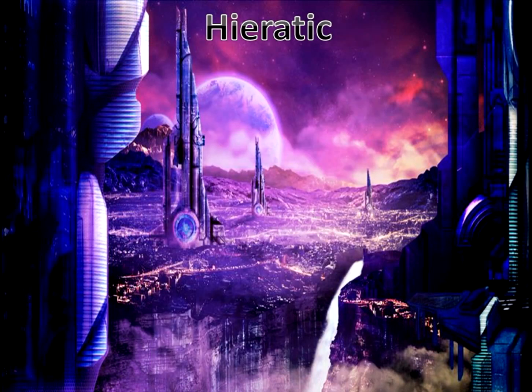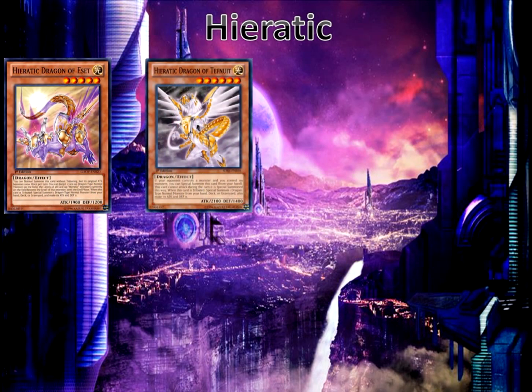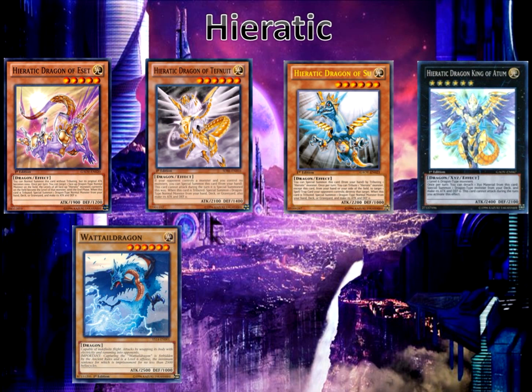For our dragon engine we have the Hieratics, which is the prime dragon engine. We are going to run a lot of engine in this deck. We have Red Dragon, Tefnuit, and Su. We're also running the Xyz monster Hieratic Dragon King of Atum to special summon our dragon-type monsters from our deck to utilize their effects. We also have the vanilla dragon Watt Tail Dragon, which is a LIGHT target — really good. We've got Labrynth Dragon, which is a dragon tuner monster.